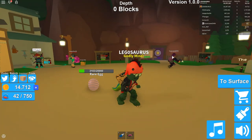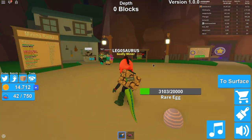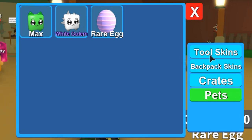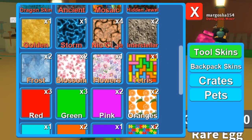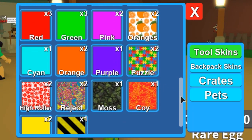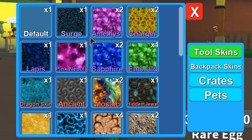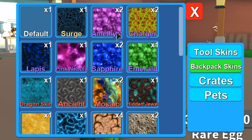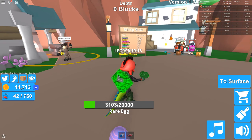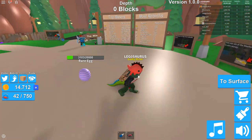They've also added skins that you can put on your backpack, which is beautiful, because previously you could only put skins on your tool. Some of these skins are really cool. I have Nicholas Cage — beautiful. Tetris — I love Tetris, one of my favorite games. Puzzle is very colorful, I like that as well. And then of course Surge, that's the rarest one I have — the only legendary I have. I've never seen any other legendary skins. You can put it on your backpack too.